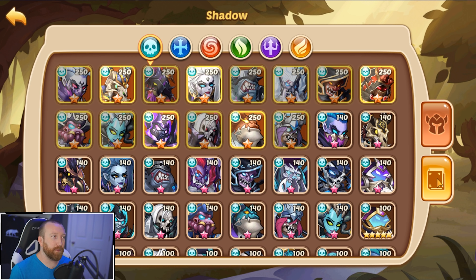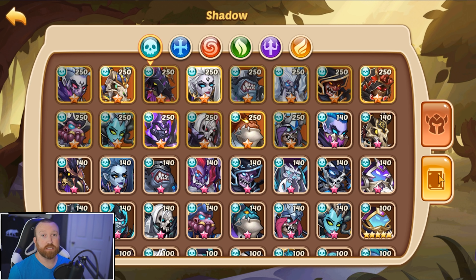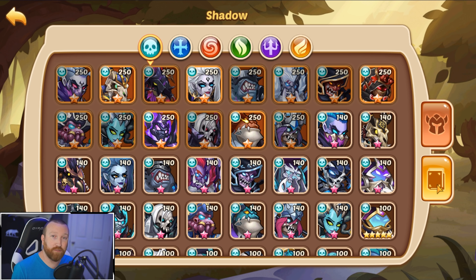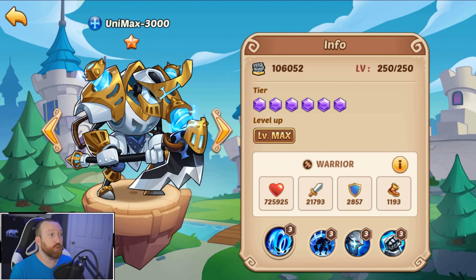As a recap, the best heroes for completing tower — because by completing tower 650, when the Void mode comes out in the new Void PvE mode you are going to get additional stats. The higher difficulty you can do in the Void, the more resources you get and the faster you can build those Void heroes. So completing 650 makes it more of a priority.